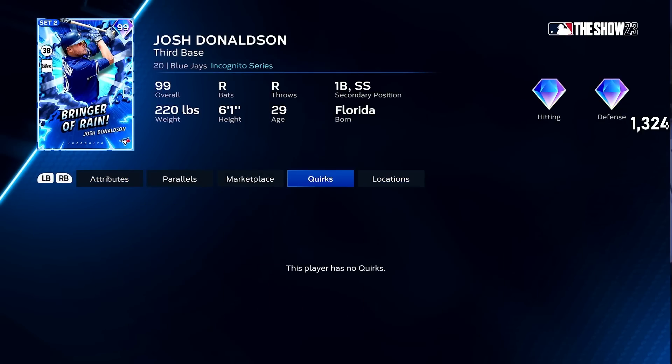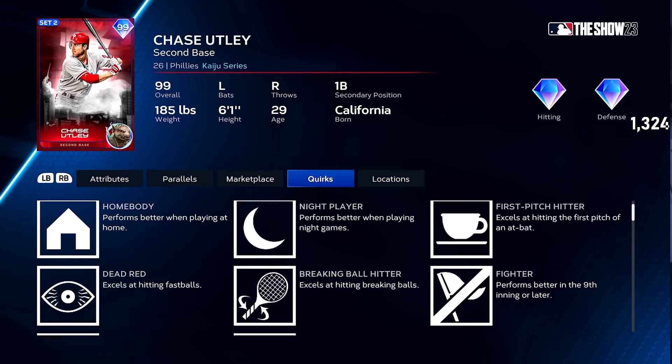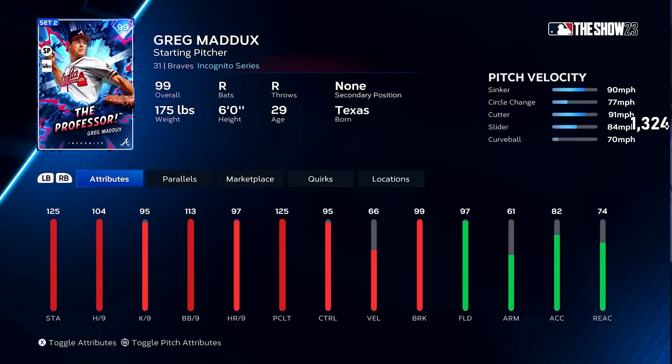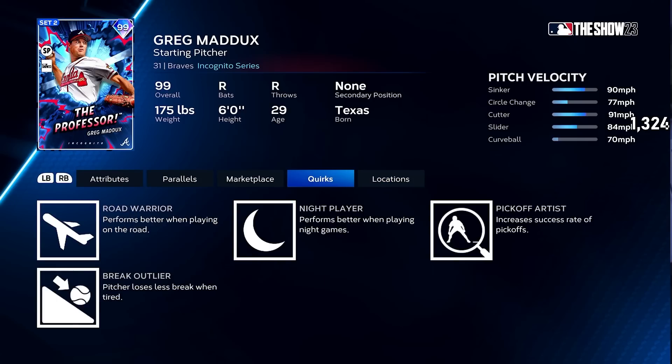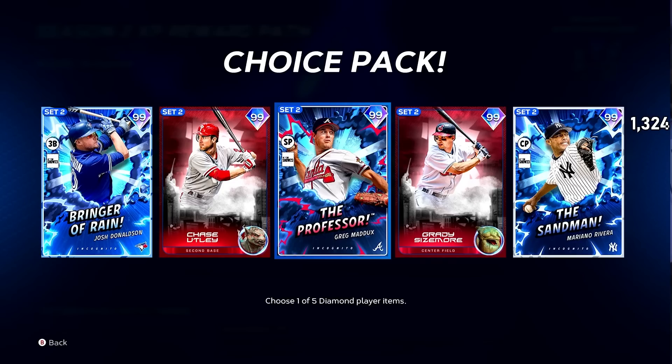Moving on to the Boss Pack — this is where it gets real serious. Josh Donaldson is an incredible card with first and shortstop secondaries, but no quirks. Chase Utley is pretty good — Dead Red, Breaking Ball hitter, Pinch Hitter — a lot of quirks, pretty solid, though clutch is a little low. He'll kill righties and play really good defense. And Greg Maddux — insane pitch mix, great clutch. I think we'll see a lot more of Maddux this year, especially since you can't swing at pitches out of the zone willy-nilly anymore.